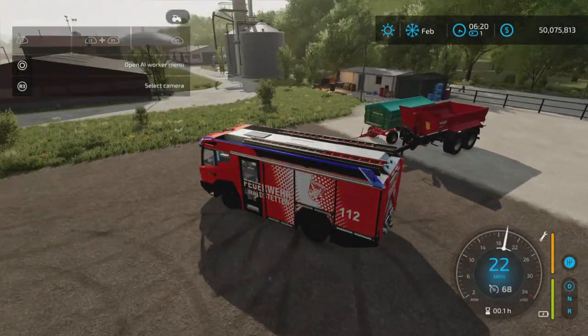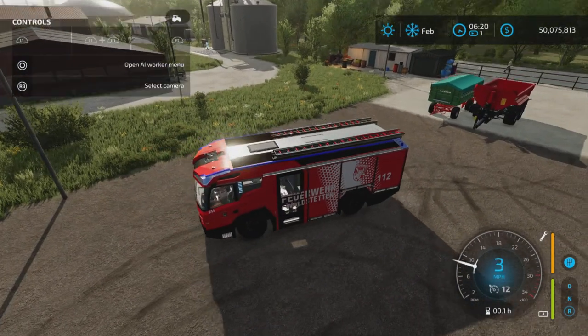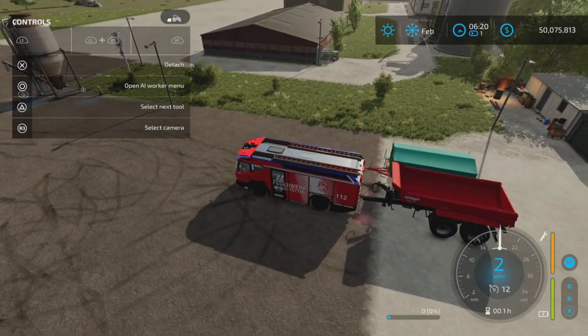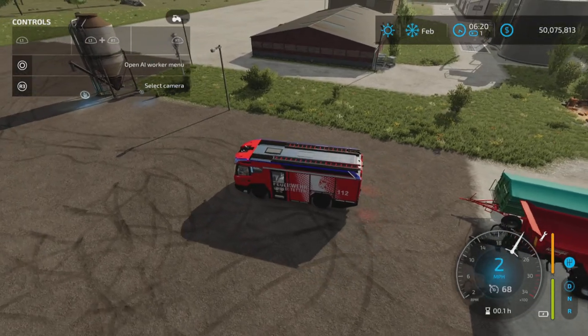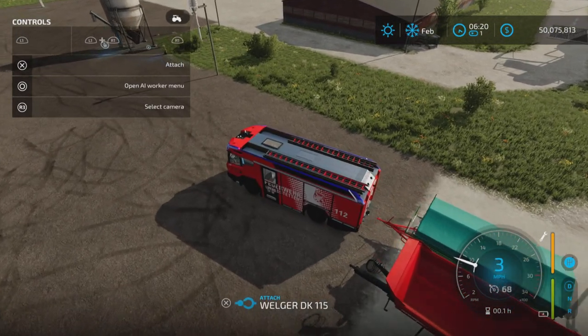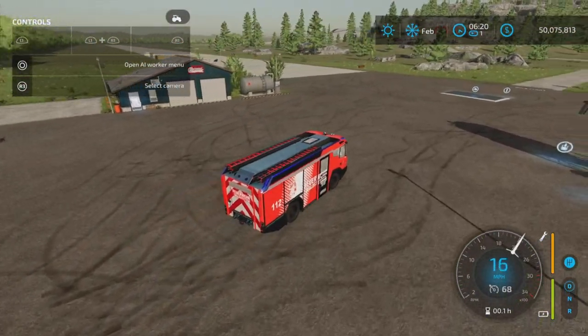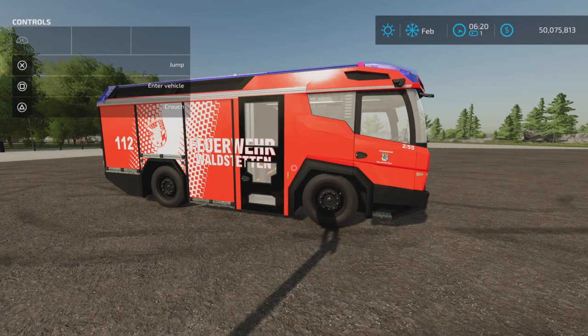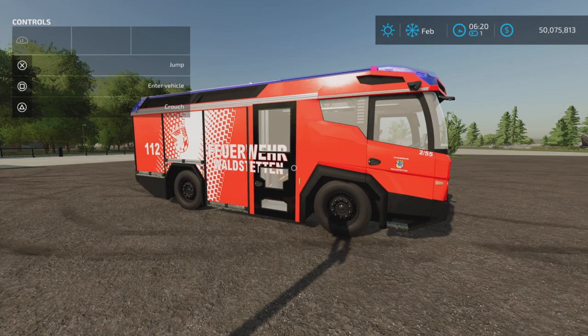It does have a hitch on the back — ball hitch and pin hitch — so it's not totally useless. You can hook up a trailer to it, and it has a light on top so you can have a well-lit area. So there you have it — that's the Electric Fire Defense by Sosi Modding and Nexecli: 27.9 megabytes to download and 17 slots on console. Thank you all for watching. I'm Loony Farm Guy, and remember, it's only a game. Till next time, bye for now.